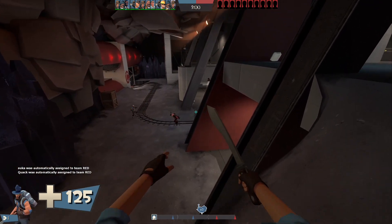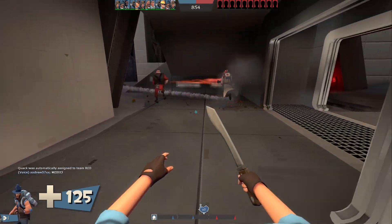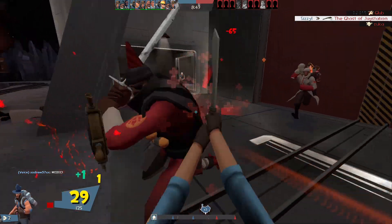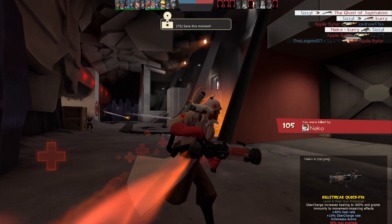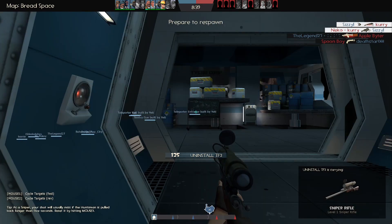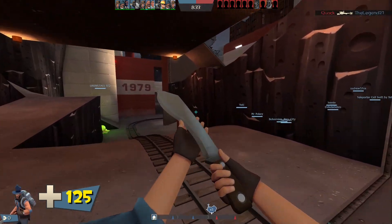I finally see a red over here. That guy's got an Ullapool Caber — he can one-tap us. He slid down that nice little slope. No crit, but we don't need one. Oh my god, we killed two Demomen with just the Kukri! That's insane. Yeah, normally when I'm on sniper I use a default melee, but it's not the Kukri normally because I think this thing looks ugly, to be honest.